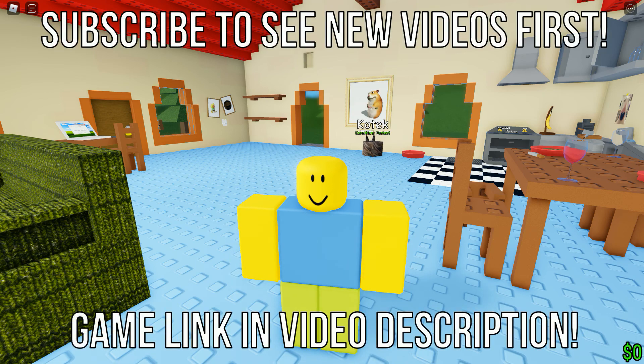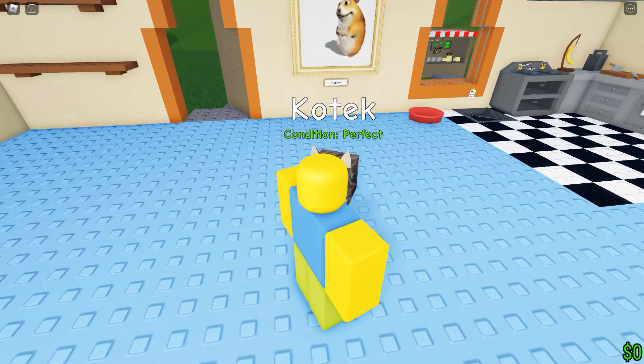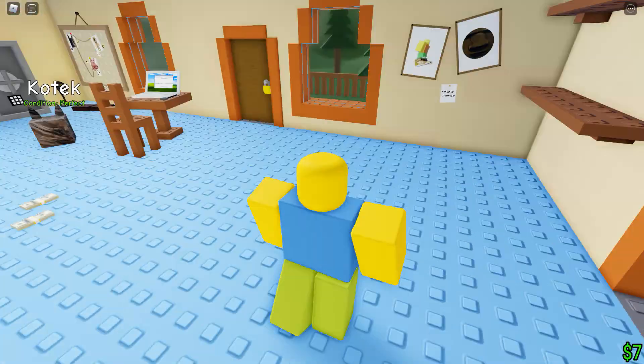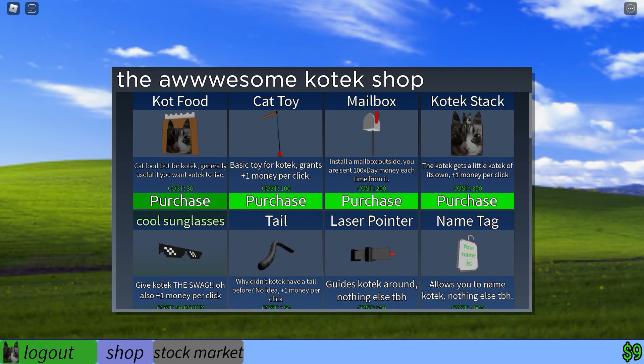Hello y'all. This is Raise a Kotech, a Roblox game that is much like the other Roblox game, Raise a Floppa. So we have to click on Kotech here and he will generate money. And you collect that money and you will buy things using that said money. So let's open the shop. We can buy cat food, toys.